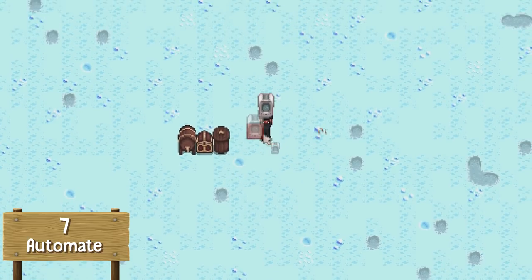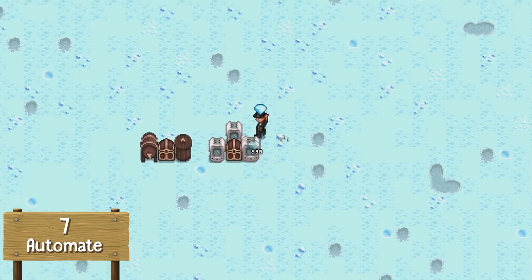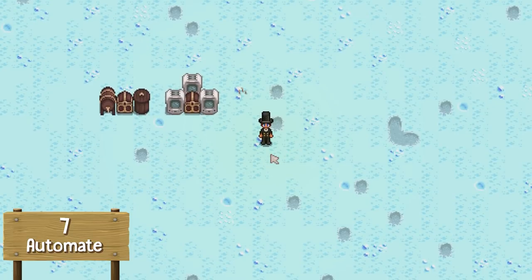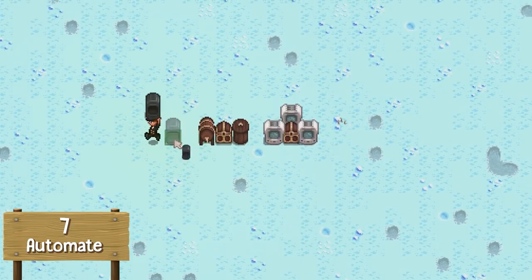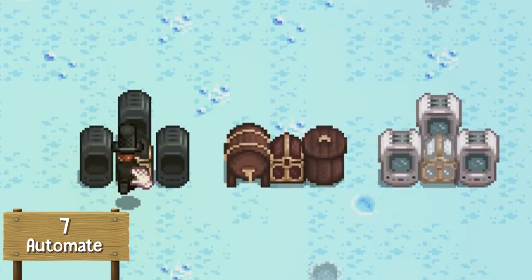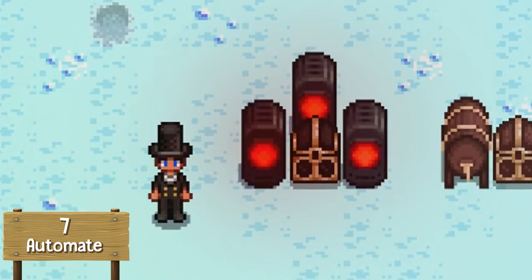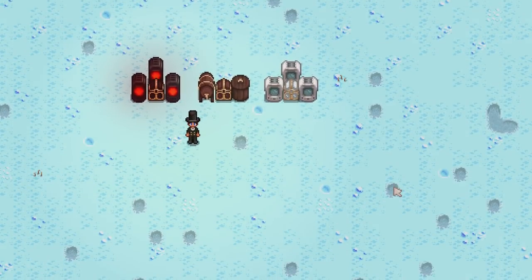Let's also demo the crystallariums: place a chest in the middle, fill the crystallariums with diamonds, and watch them automatically process — diamonds get put straight into the chest. For furnaces, we set up three furnaces with a chest in the middle, chuck coal and iridium ore into the chest, and it starts creating iridium bars automatically. When they're done, they go straight into the chest. That is why Automate is seventh in this top ten.